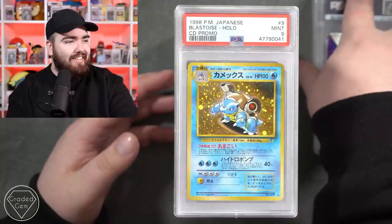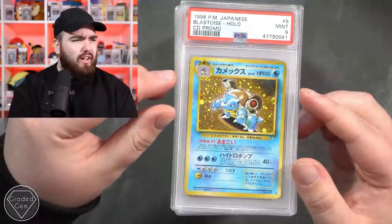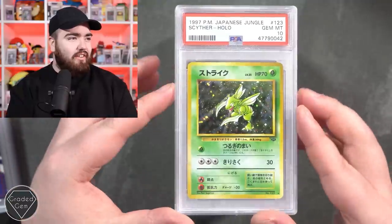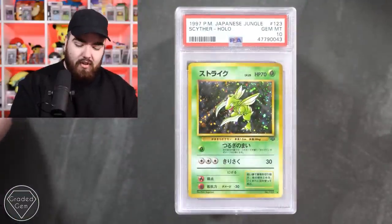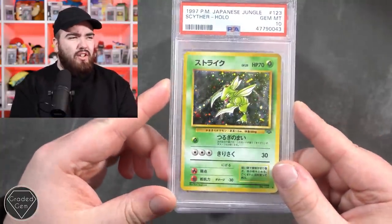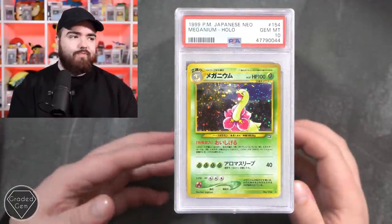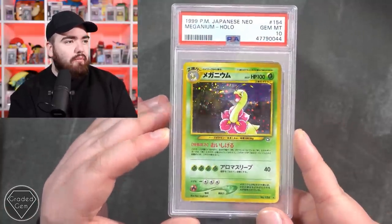Oh look at that swirl as well - goodness me, that swirl's fantastic. Swirls get girls - so Joe, congratulations on their new relationship. We've got a Scyther holo in a 10 from Japanese Jungle, and another Scyther in a 10 - goodness me. I love Japanese cards - the Japanese holo foil is just better for the Jungle, Fossil, and base sets. We've got a 10 on the Meganium, and a 9 on the Meganium next.